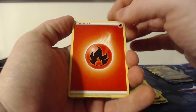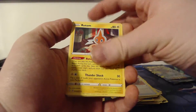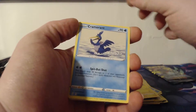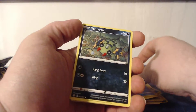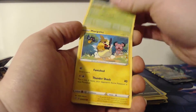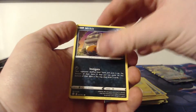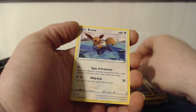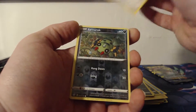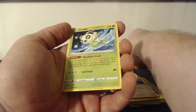So we've got a Fire Energy, Rusted Shield, Rotom, Cramorant, Spinarack, Rowlet, Morpeko, Nickit, Eevee — and the reverse is a Spinarack, and we have a Celebi.